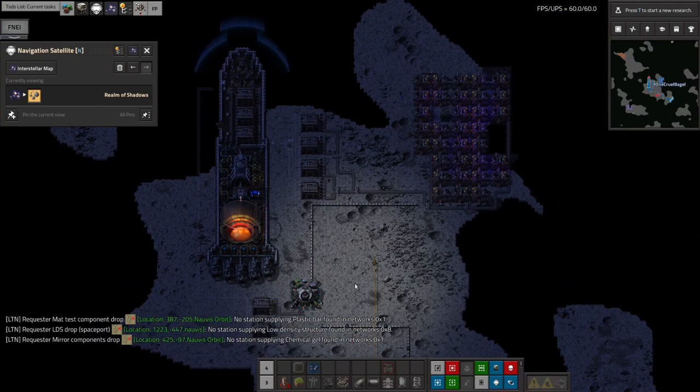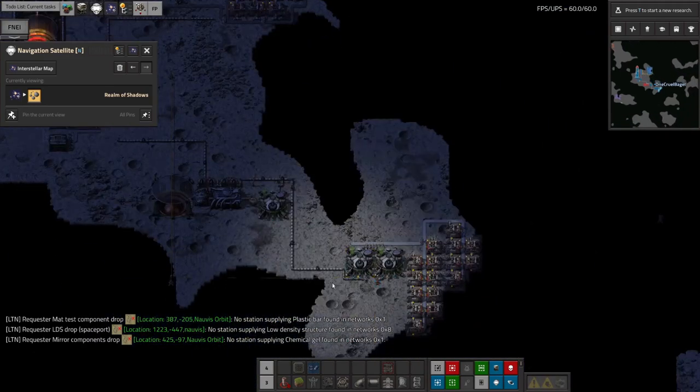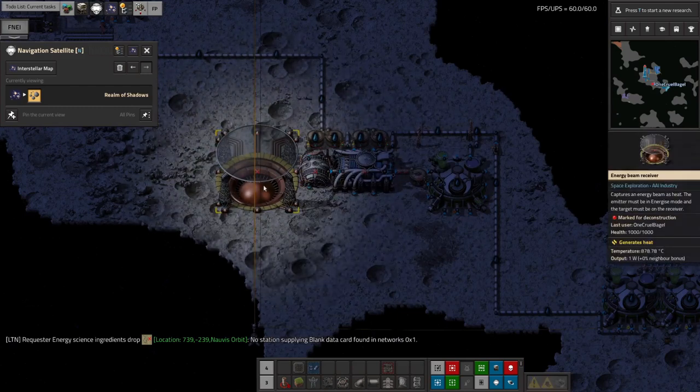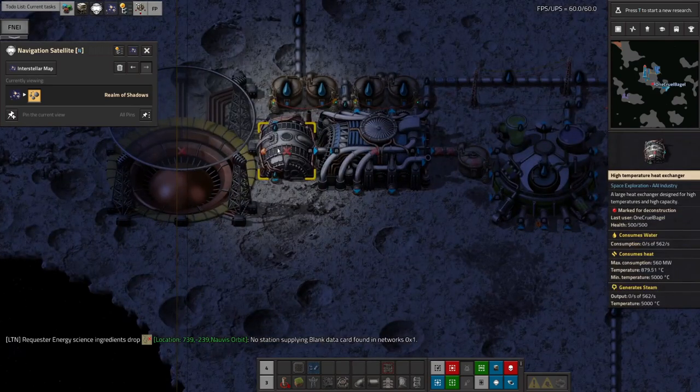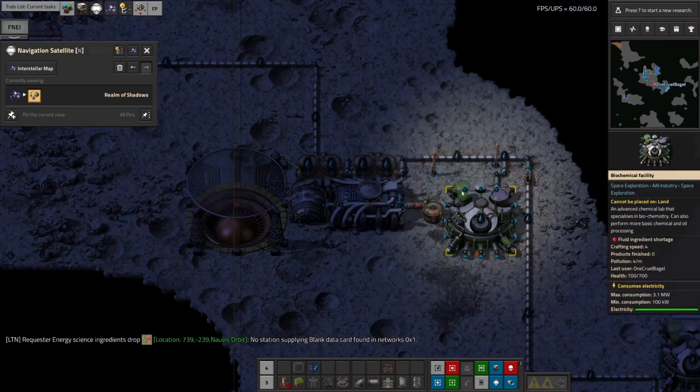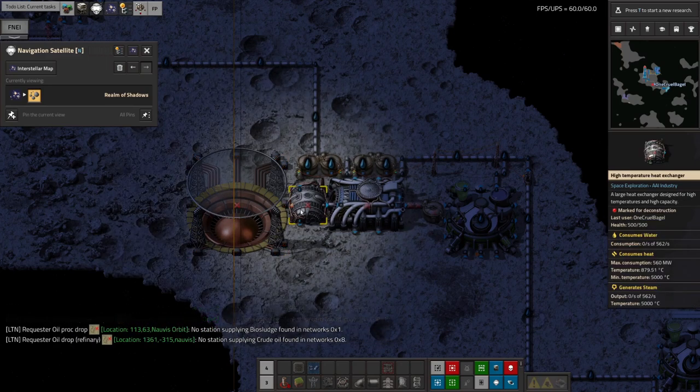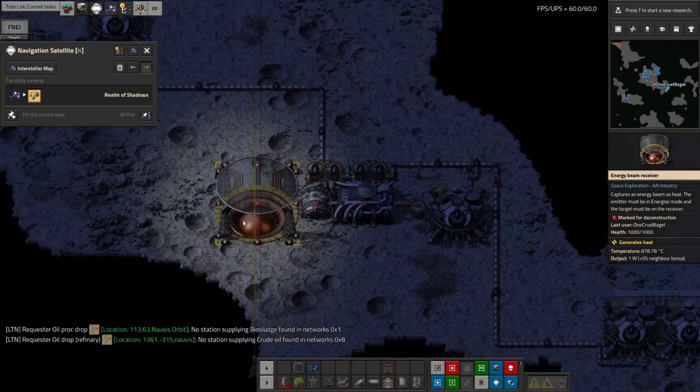With that spaceship I flew out to Realm of Shadows and built up a system out there. My original plan was to have it be completely self-sufficient — we'd have an energy beam receiver there receiving a beam from Norvis, plus another set of heat exchangers and turbines with a water system. However, I discovered it takes a very long time to get these things up to a decent temperature, because the energy beams are not very good at powering them so far out. I got it up to 800 degrees, but we need to get it up to 5,000 before one of these will work. So I gave up on that and decided to do things differently.